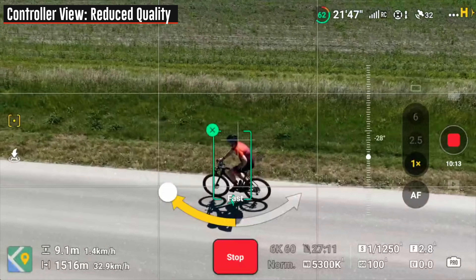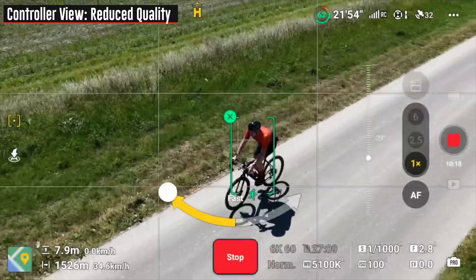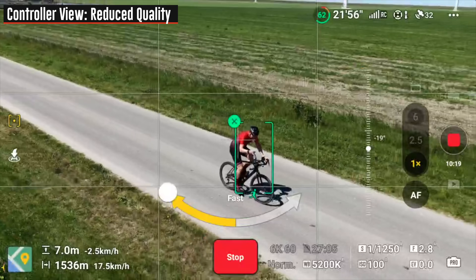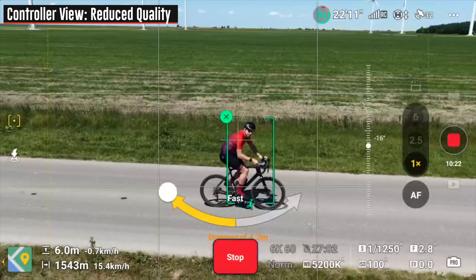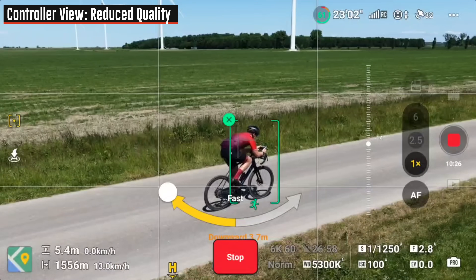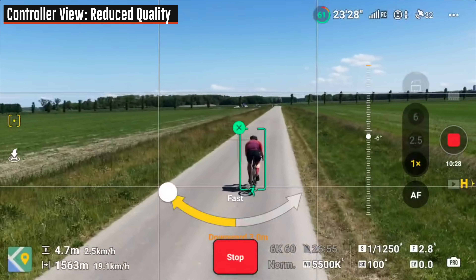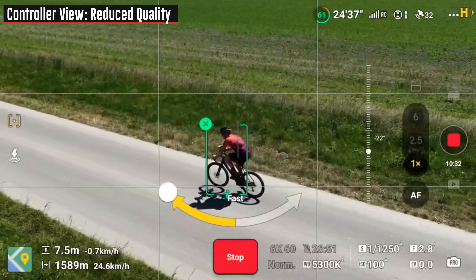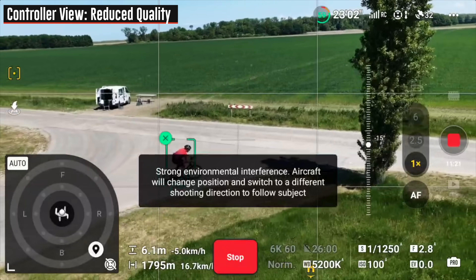It needs about 20 kilometers an hour to do an orbit — which, I mean, fine I guess, but not really what I was looking for. If we bring down the altitude for fun — not below two meters — we're in a fast orbit right now and it's really struggling. Now it's time for the tree weaving.